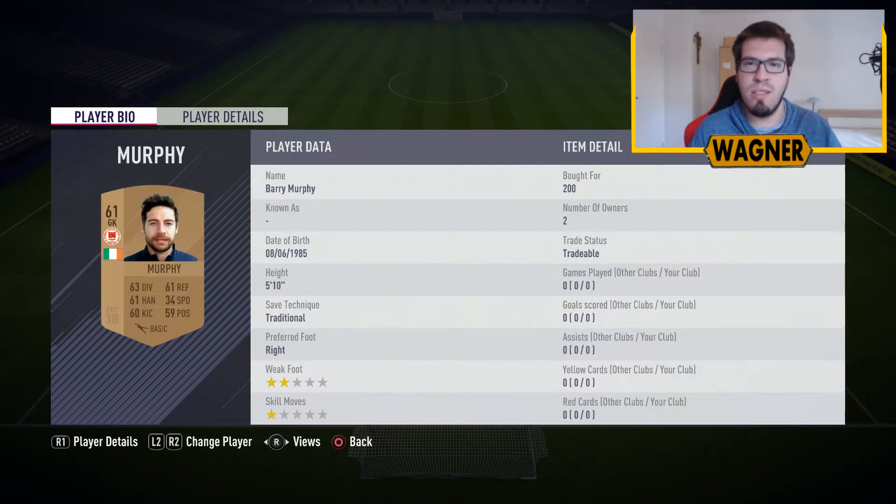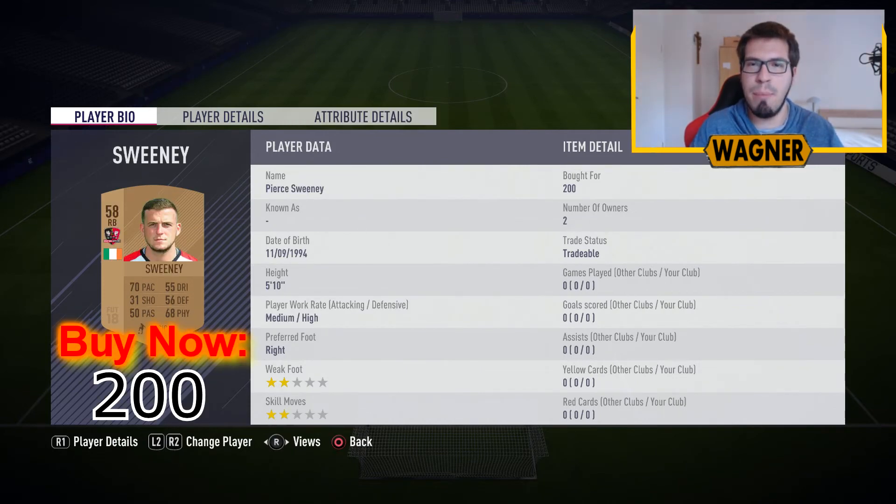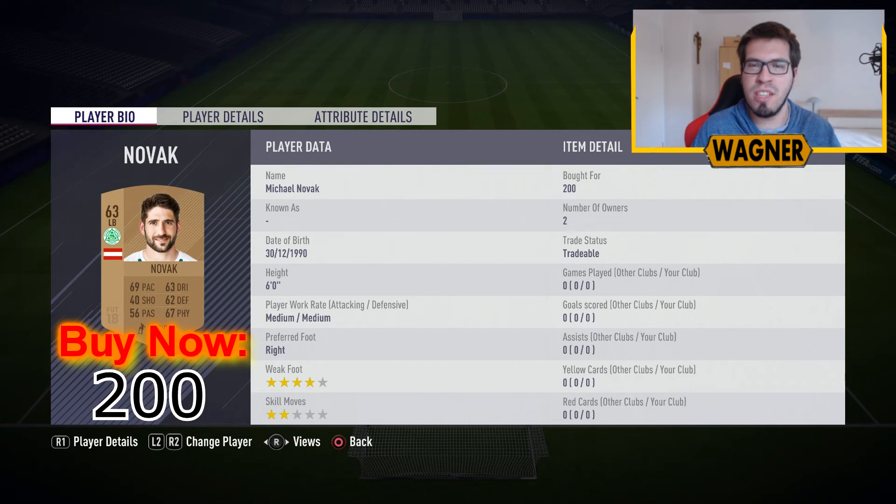We're starting in goal with the 61-rated Barry Murphy, 200 coins. Then the right back from Exeter City, the 58-rated Pierce Sweeney, 200 coins. Center back number 1 is the 54-rated Lloyd Buckley. Center back number 2, the 50-rated Egan Dempsey. Then the left back from the Austrian league, the 63-rated Michael Novak.